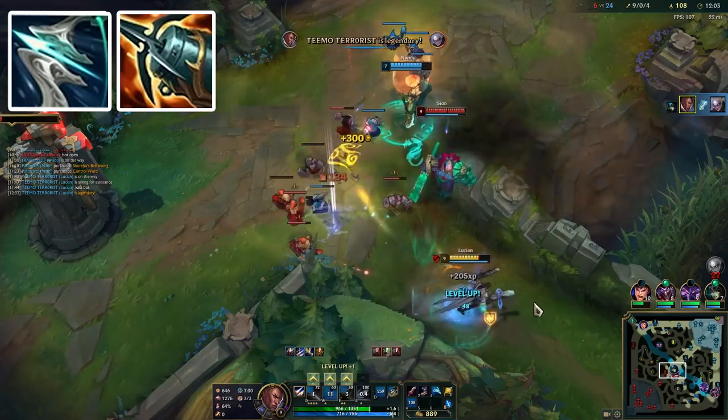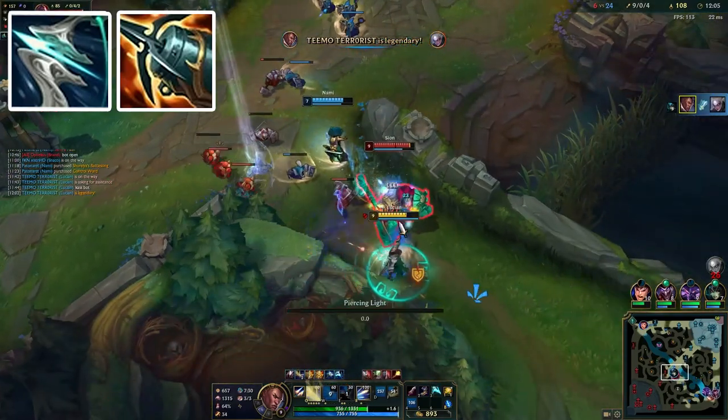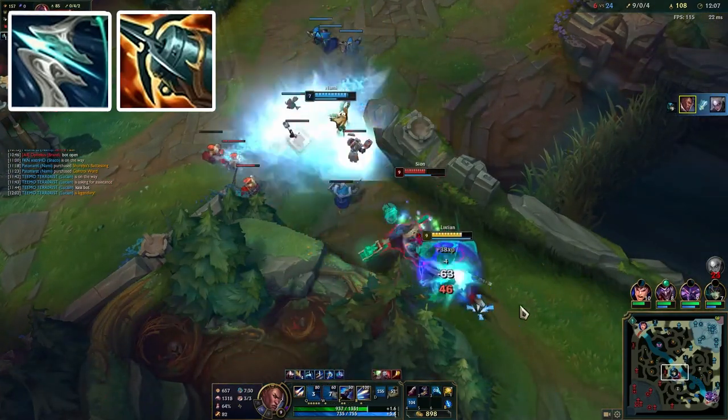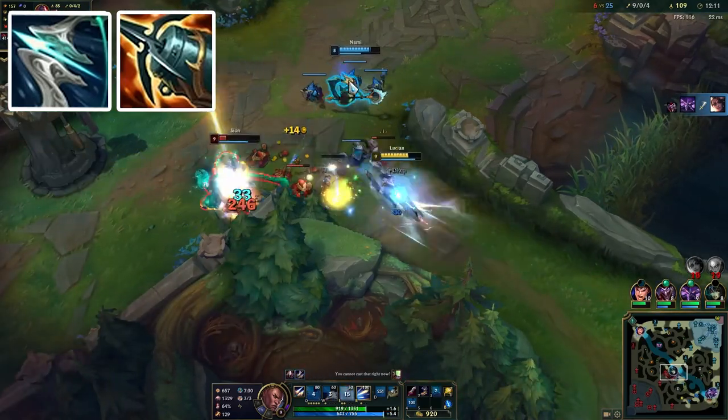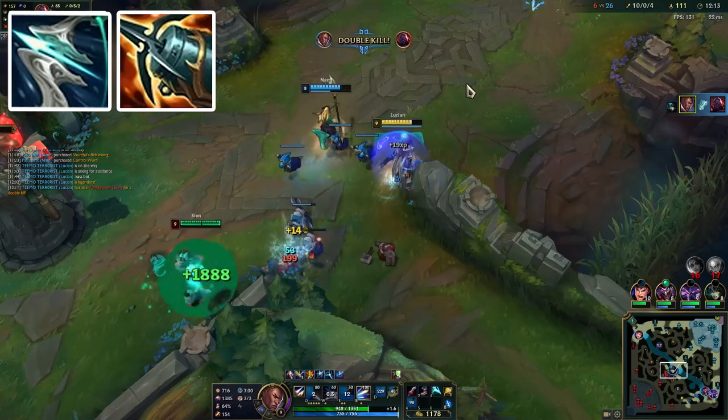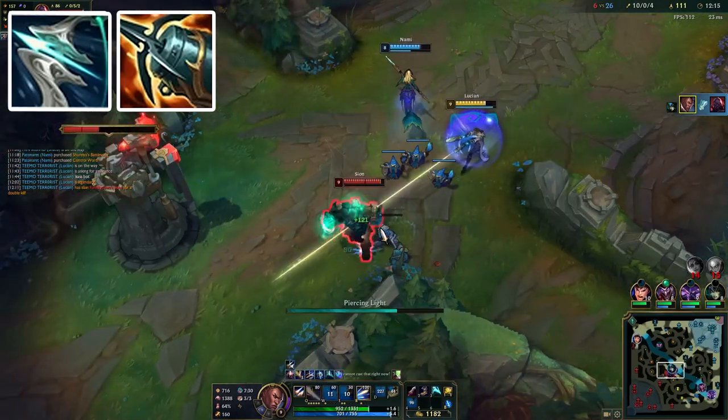For your mythic item you have the choice of either Galeforce or Kraken Slayer. As of the Galeforce nerf in patch 12.7, you'll probably want to use Kraken Slayer in the majority of your games, but when ahead you may be able to snowball your lead more effectively with Galeforce, especially against squishy comps, using it to burst enemies and force plays.